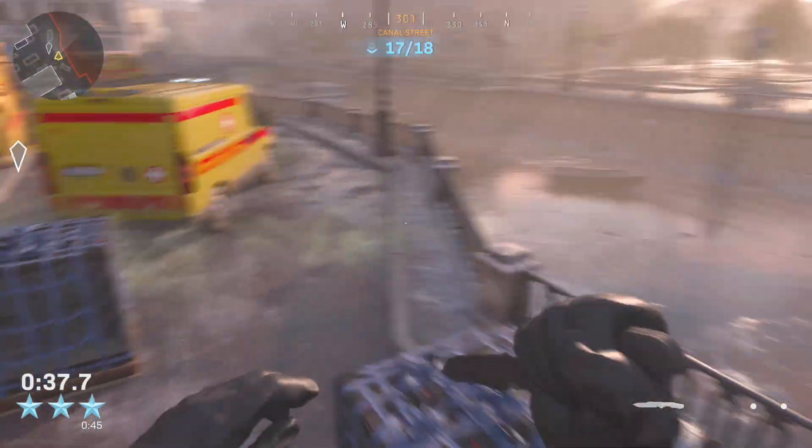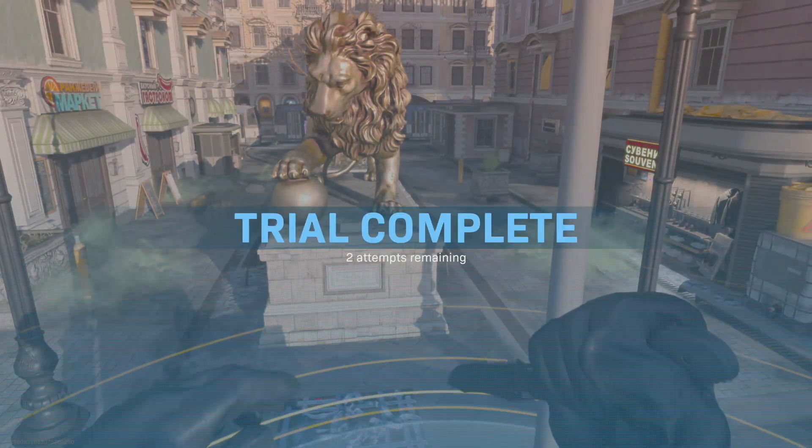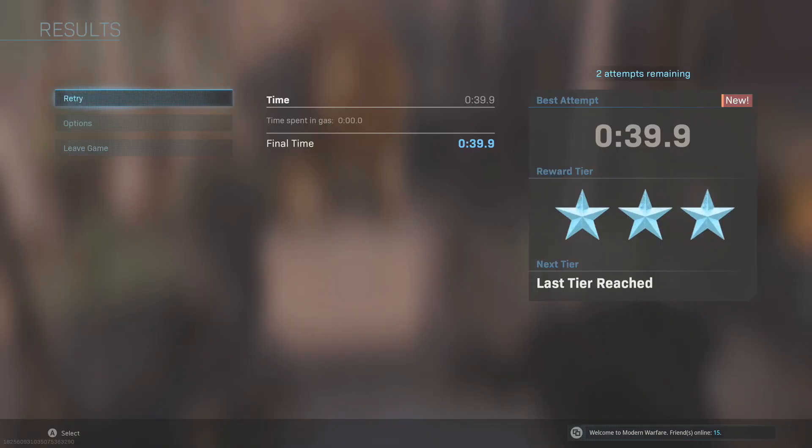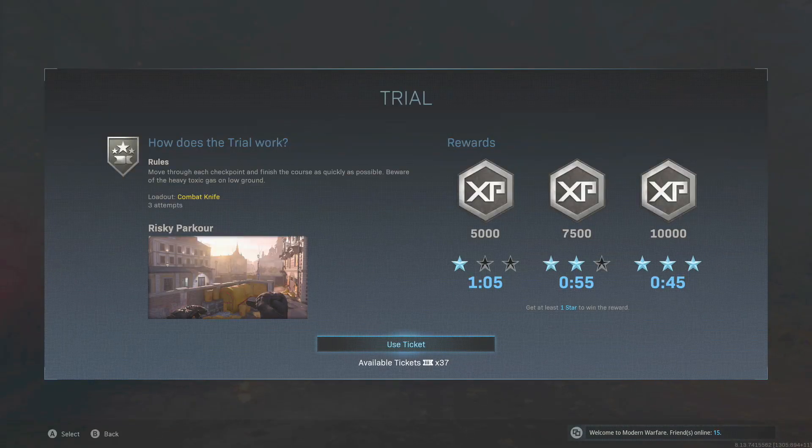It takes about 40 seconds to do the trial and maybe 20 seconds to load up, so it's incredibly fast. Also, note that you don't need to do this three times — as soon as you get three stars once, you can literally press start, leave the game, it's going to give you the XP, and you can jump straight into another run.